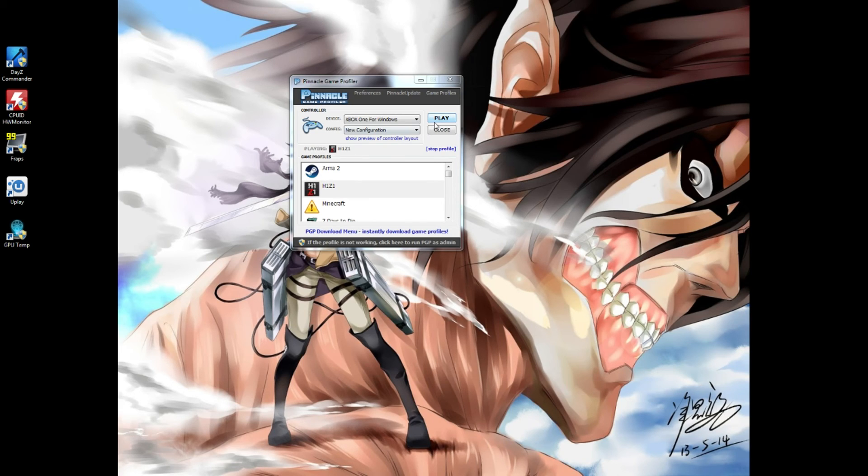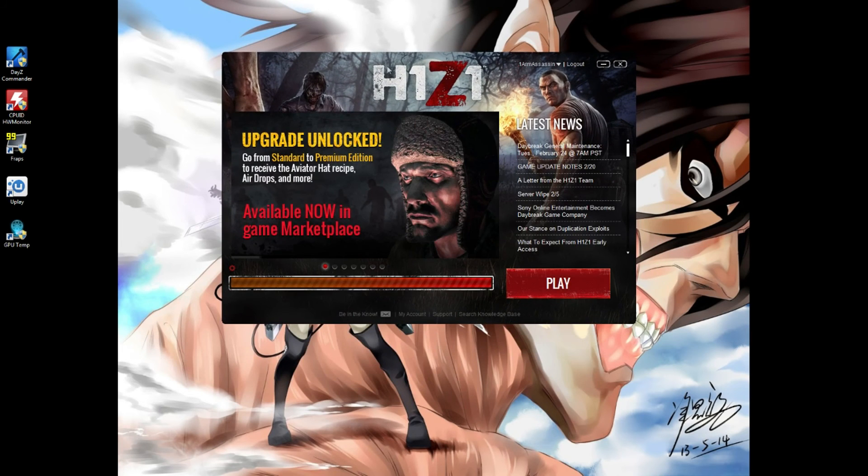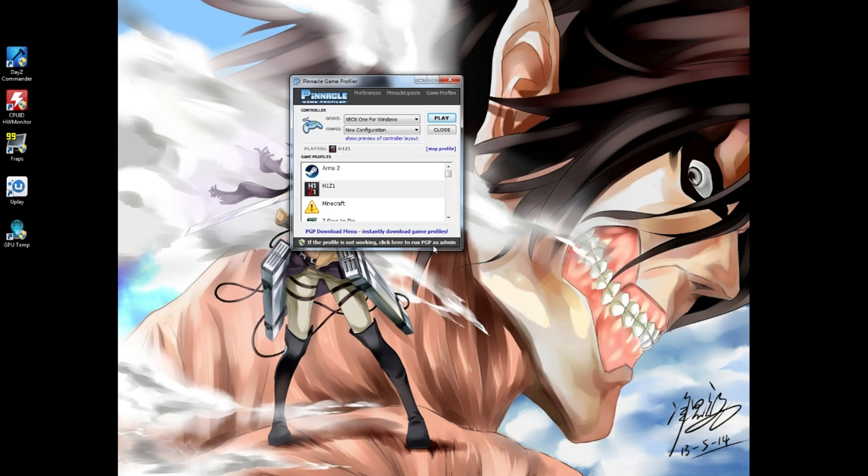H1Z1 is updating but as soon as you hit Play it will automatically bring up H1Z1 — you didn't have to click the game yourself. Now, a lot of games if you're using dual monitors, if the game is on this monitor and you move the right stick too far left, the mouse will actually drift onto the other monitor. Make sure you run the game in 'Full Screen Windowed' mode — it's full screen but also windowed so you can alt-tab without the mouse straying.